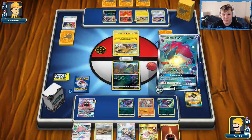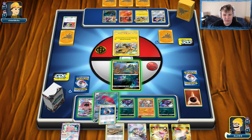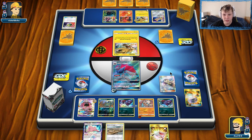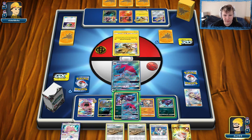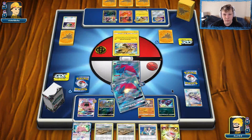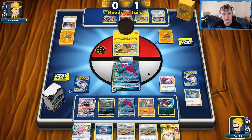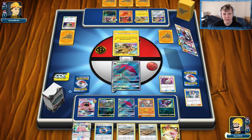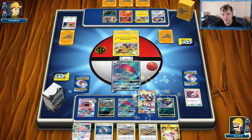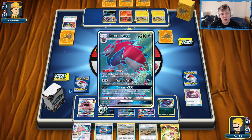I trade away the Fighting Energy to keep Devoured Field and Counter Gain. There's the Switch — Choice Band can go on the Zorua. We Switch into Zoroark then Lillie for three. We find a Lycanroc, and I think I want to take out the Slugma. Actually, Jirachi might be a little better to chase down here. We're beating for the knockout, hoping for a Muk pull off the prize cards.